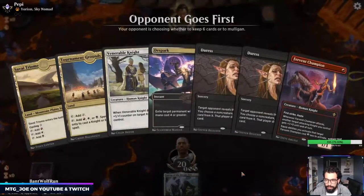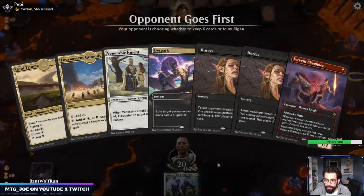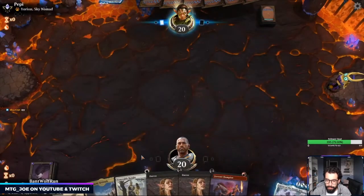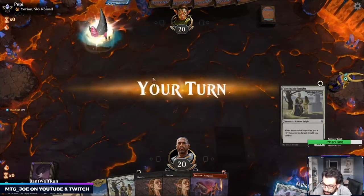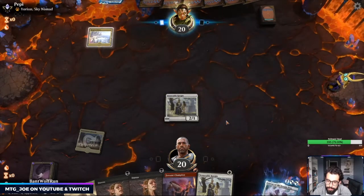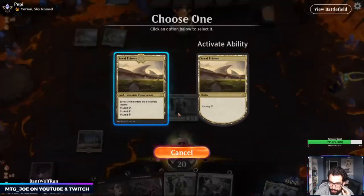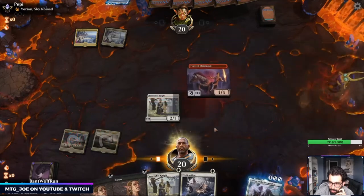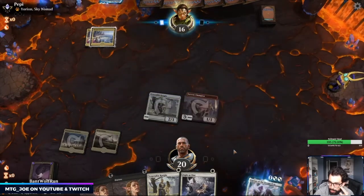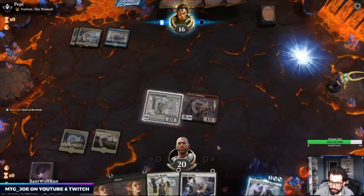I'm going to mulligan this hand. Okay, this hand's better — it gives me a threat on one if I draw an untapped source, then I can Duress and hit a key card. We're jamming the list seeing how it does. This being a tapped land is a little awkward — I can't even cast Duress with this. Hoping to dodge Clarion this turn. No Clarion — I might take out the Trinome, it seems a little lackluster.